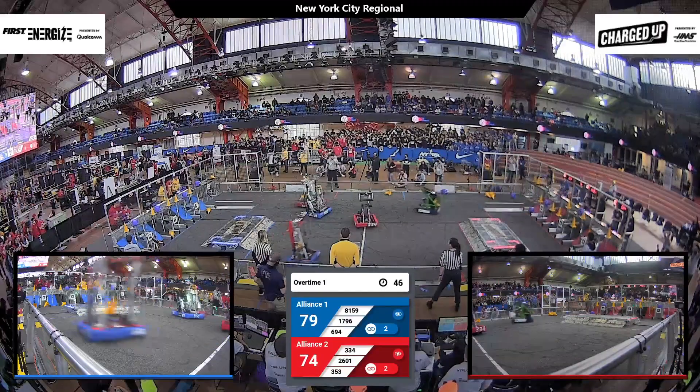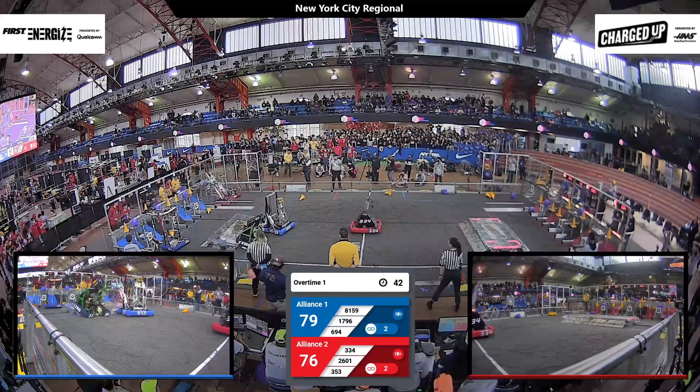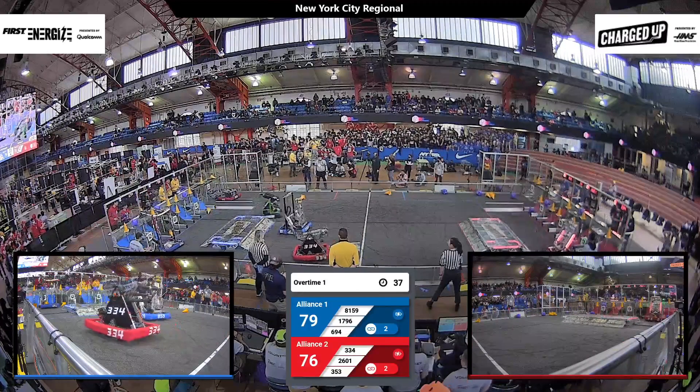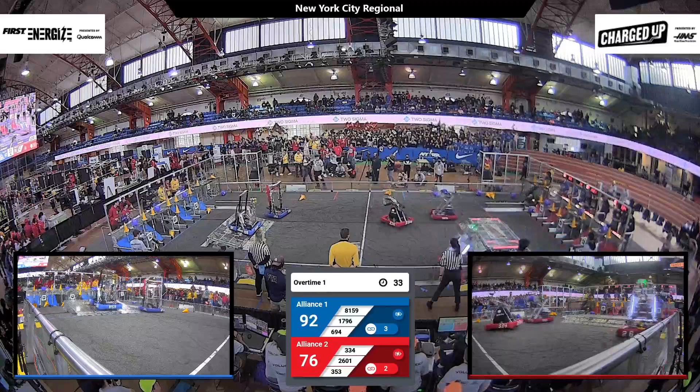Let's see how effective their effort proves, as Stie Pulse slips by them with a cone, looking to score it on an upper node on their grid. Score is 79-76 in favor of the Blue Alliance with two links completed on each alliance.